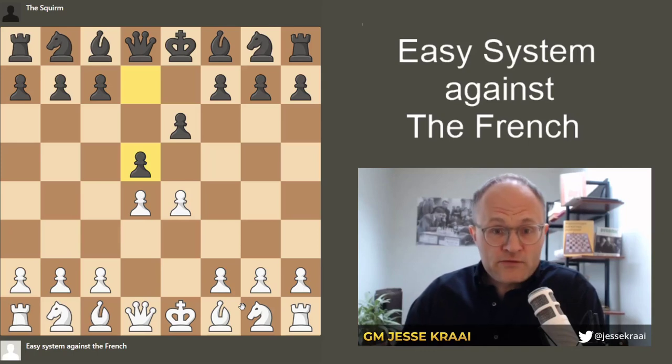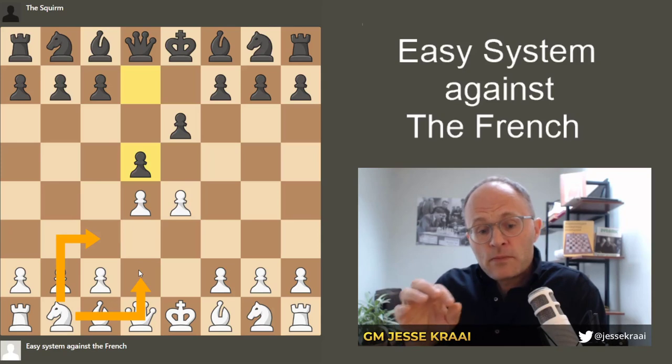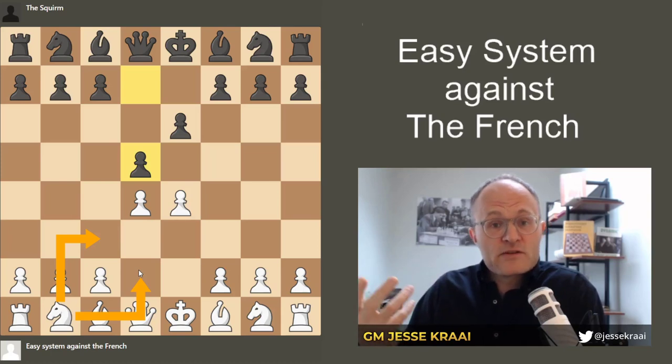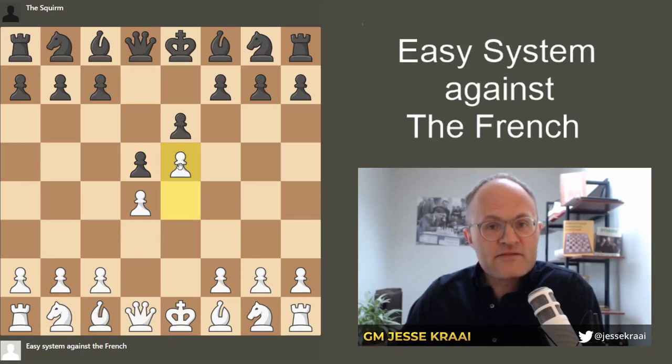As a French player, what I normally face are knight c3 or knight d2. And of course I could advocate for some system like that here on this channel, but the problem with both of those moves is it would take a long time to cover because black can do several different things against them. The move I'm going to advocate for is e5. It's a very simple setup that I'm going to show you guys today.